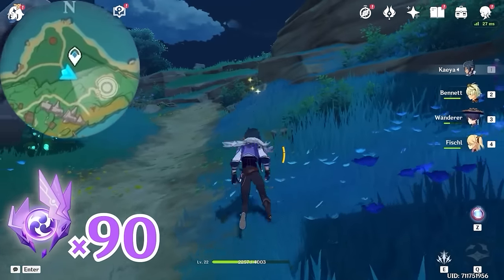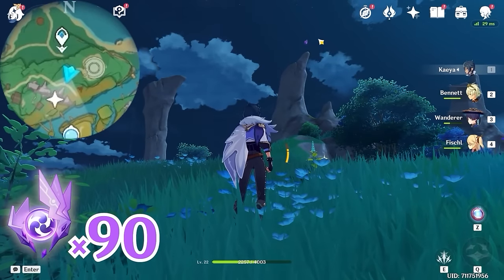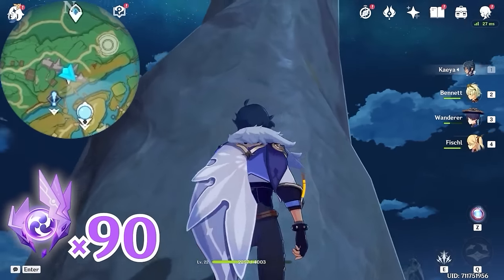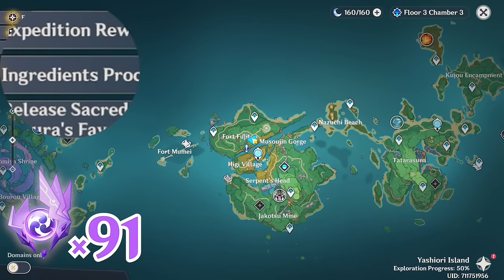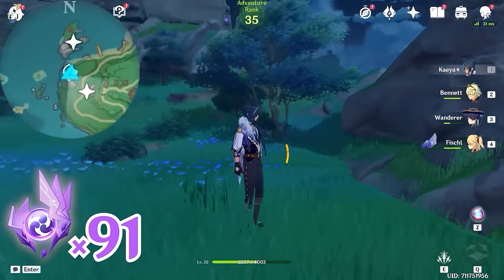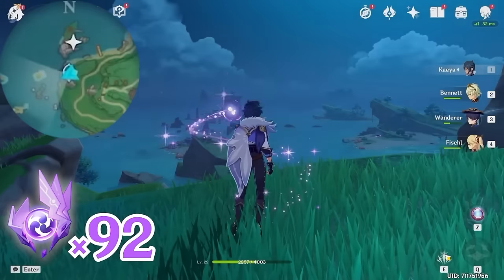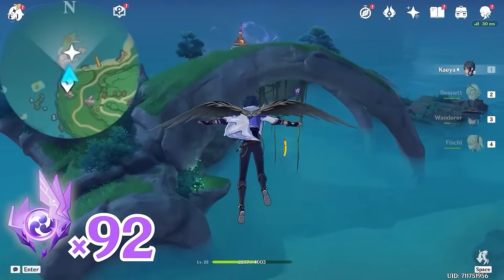Then let's head towards south, downward on the minimap. You will see the Electroculus on top of this rock — let's climb up to get it. After that, let's teleport to this waypoint, and head towards southeast, bottom right on the minimap. Then let's teleport back, and let's head towards north, upward on the minimap. This one is underneath the rock.